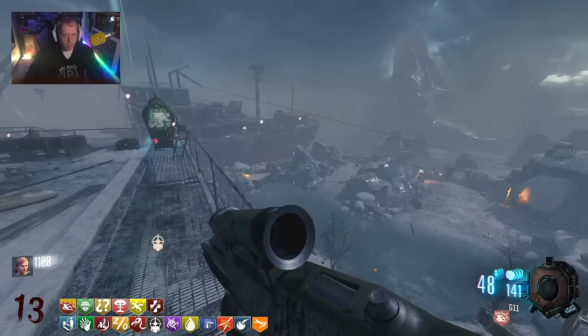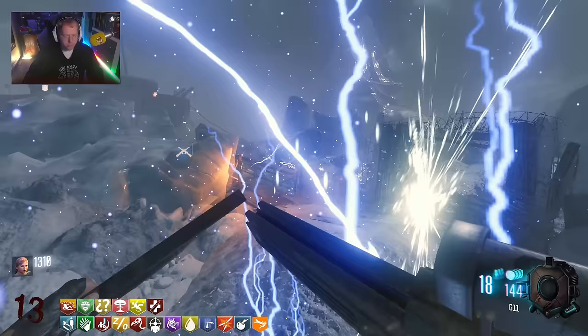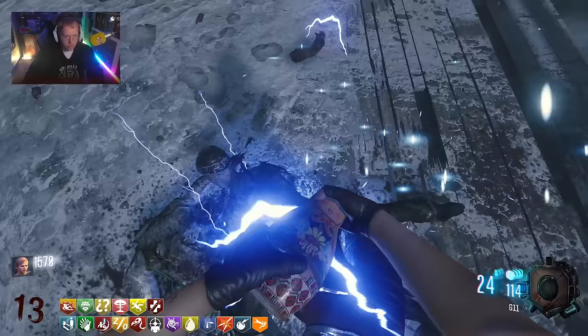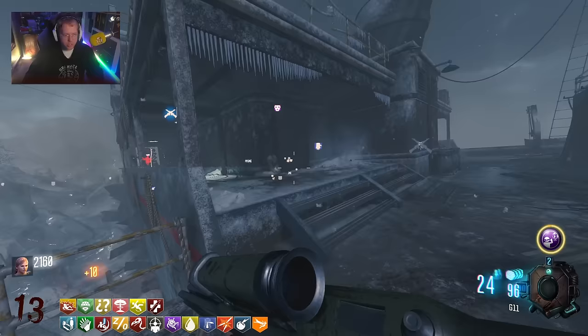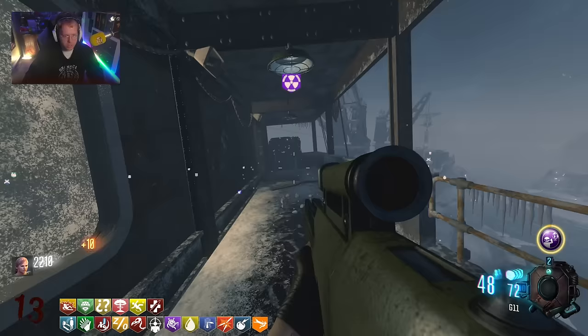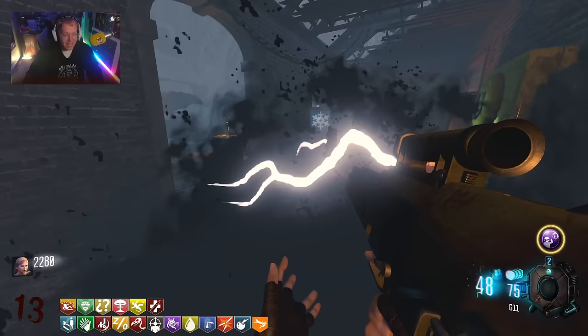The radio step or it's the lighthouse - I think it's actually both because both of these steps are what spawn in the green light that allows you to use the VR11. So the radio step is literally you just hit four radios in a specific order without getting absolutely bullied. The first radio should be right here - yep, that is the first radio. I'm going to pop ABH. The next one is at Stamina Up, which we just got placed right next to - perfect RNG.